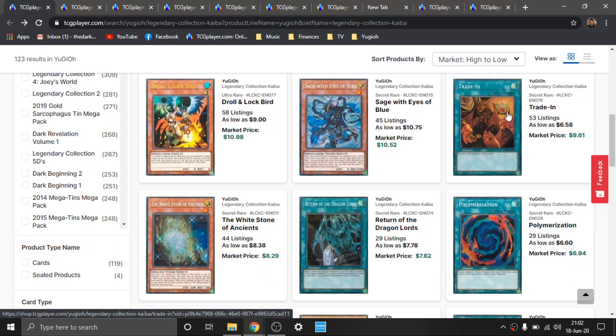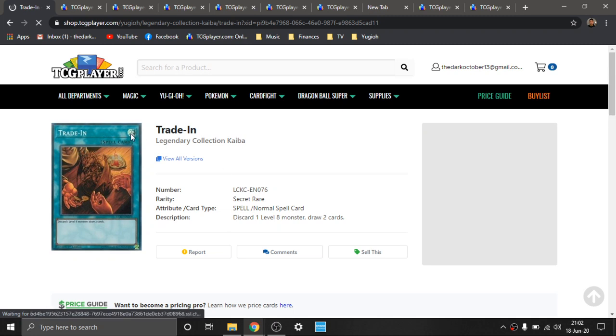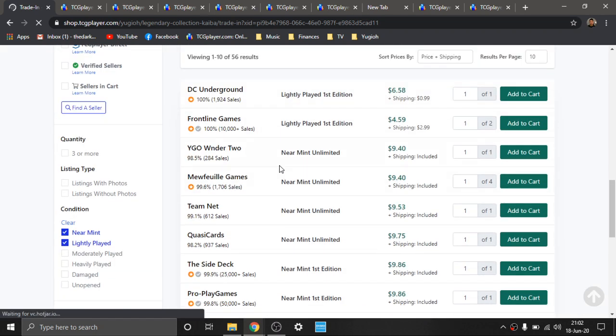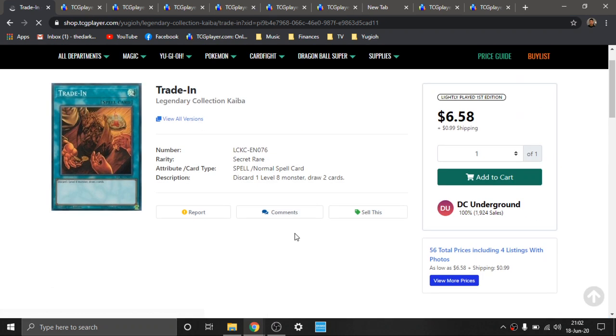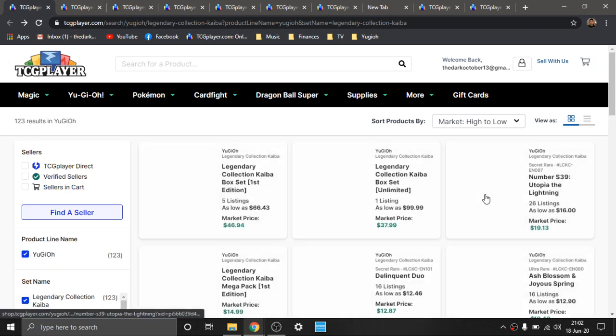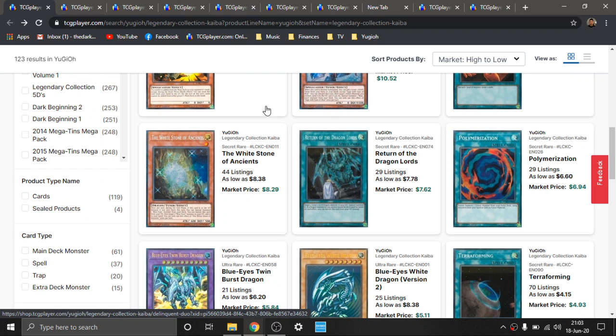Trade-In is calming down. The last time I reviewed it, it was around $15 to $20. All the versions are pretty much going up, this obviously being the highest rarity as a Secret Rare. It's sitting at about $8, and then it quickly jumps up to $10 after that, with 5-plus pages on the market. I really love Trade-In a lot. I mess around a lot with level 8s, because Rank 8 XYZs are my favorite extra deck monsters, and Trade-In is just great turbo power for blasting through your deck, as well as Advanced Draw. All of the Blue-Eyes stuff is just great.